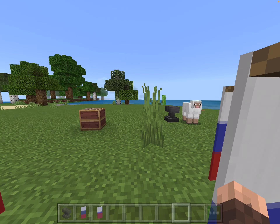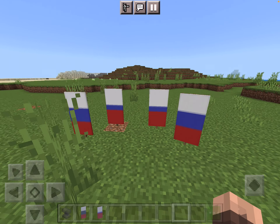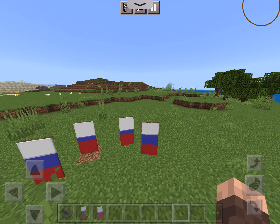By the way, you're asking what skin I'm using — I'm using a Joseph Stalin skin. So, that's how you create your very own Russia flag. Make sure to like, click subscribe, and turn on the notification bell so you don't miss any of my adventures. Bye.